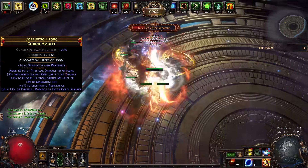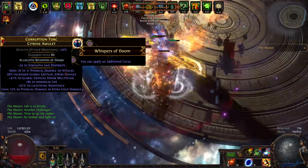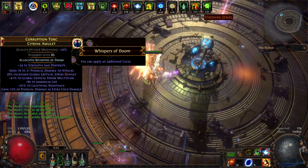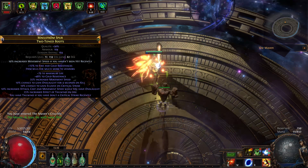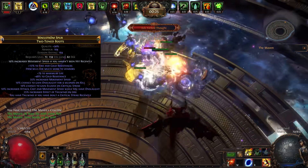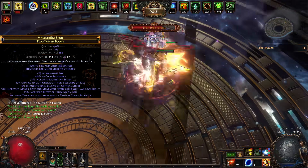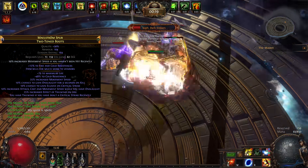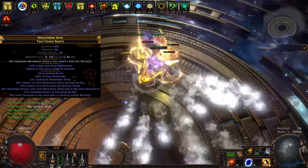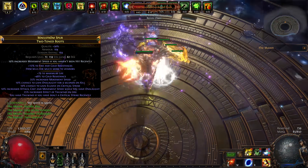Since we have both Assassin's Mark and Elemental Weakness Curse applied, we are obligated to allocate Whispers of Doom on our amulet in order to utilize both of them at the same time. Last but not least, we have a pair of Boots with Tailwind and Elusive if possible. You can always get Elevated Onslaught for that extra 10% attack and movement speed. From here it's life and movement speed as always. In my opinion, Boots are the real currency sink of any Path of Exile build, mainly because they are the number one item that dictates how fast any build can go.